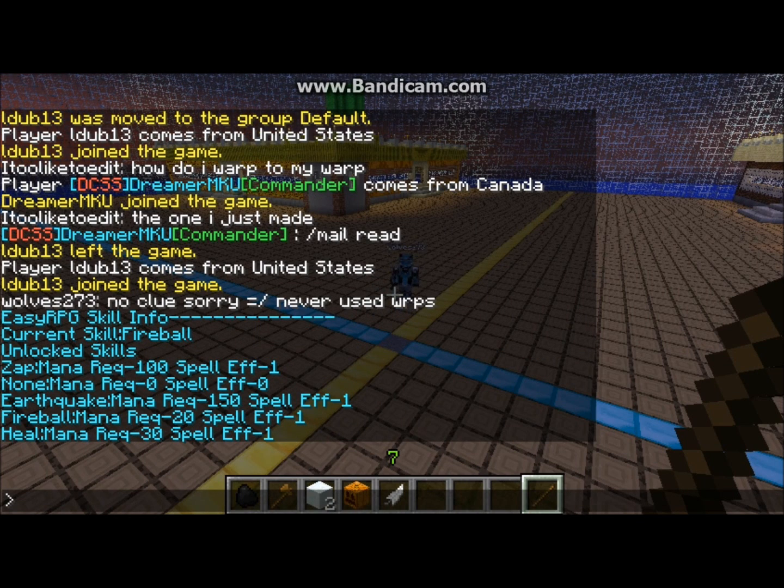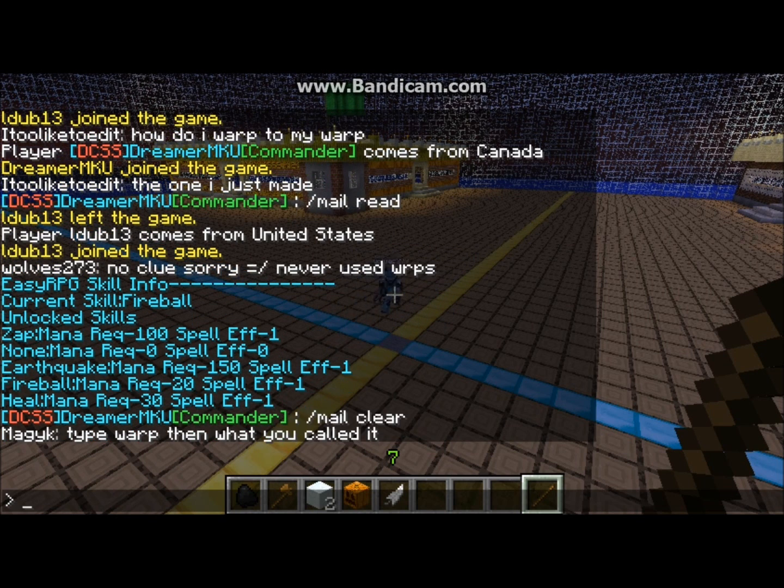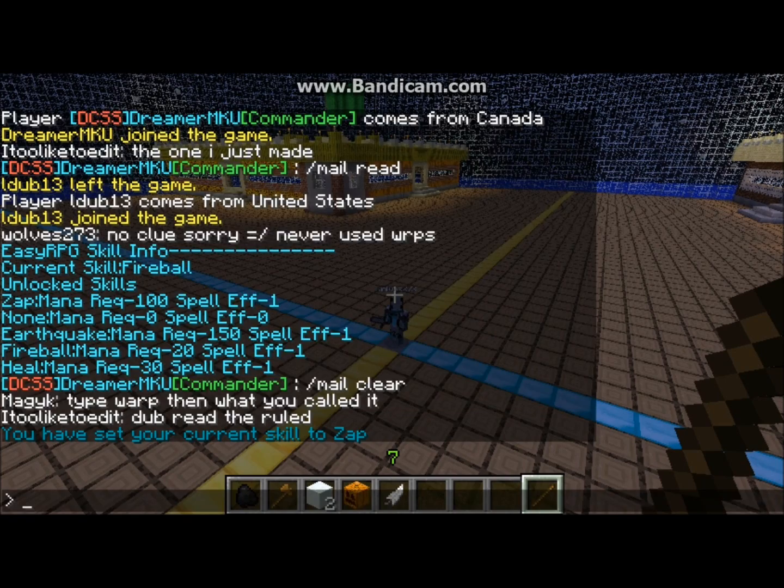So we're going to learn how to set up attacks. You type 'skill' and it's going to come up with your unlocked skills so far. For mage, I have: zap, earthquake, fireball, and heal — and it shows the required amount of mana and the effect each does to other people. Zap, for example, would be a lightning strike. All these different classes have different types of skills. To change your current skill, you just type the name — make sure it's case sensitive — and I set my current skill to zap.